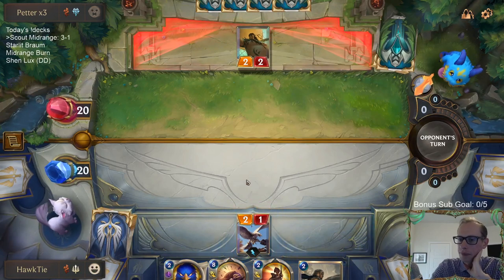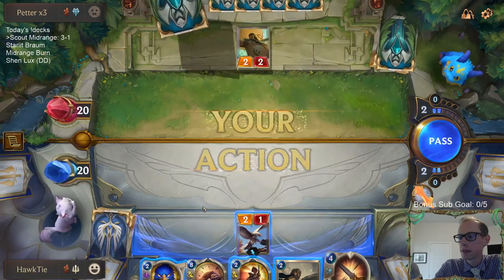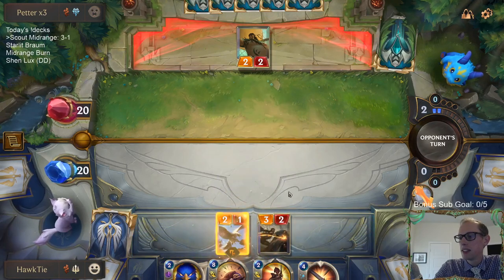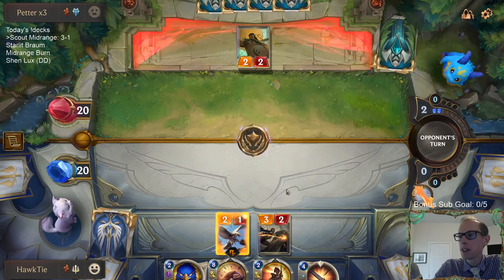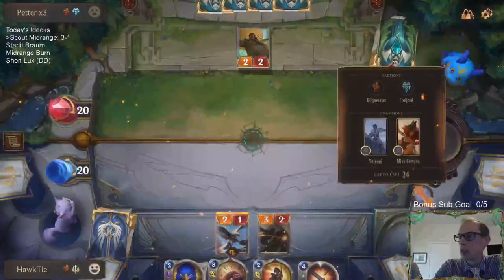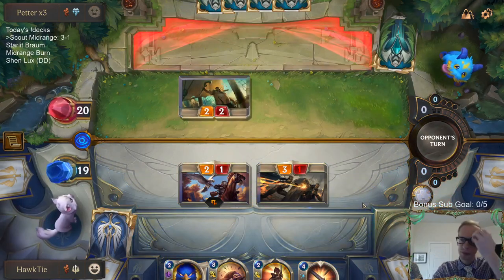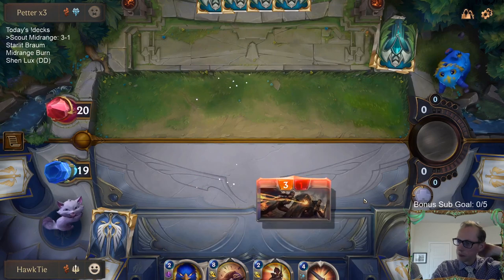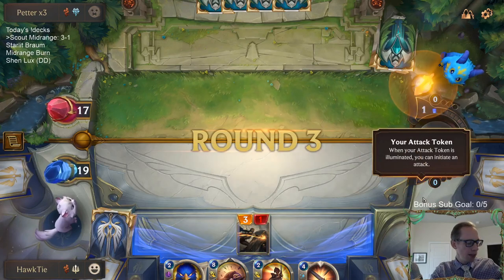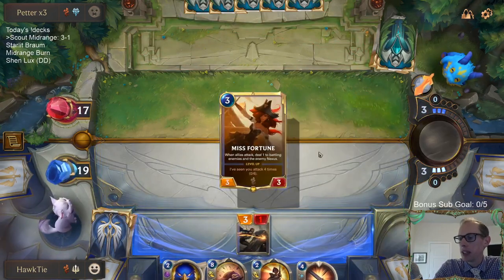Vanyup, what are we doing this game? More birds? Cats like birds — my cat Hawkeye loved birds, staring out the window, meowing at the birds. We're paired against Sejuani again. I don't like Sejuani. Obviously I like playing Sejuani — I play Sejuani all the time — but I don't like playing against Sejuani.